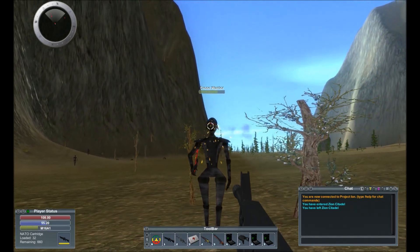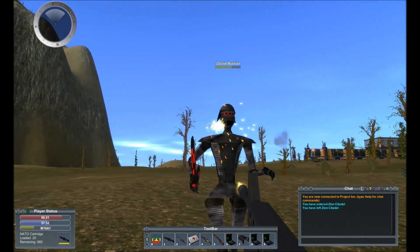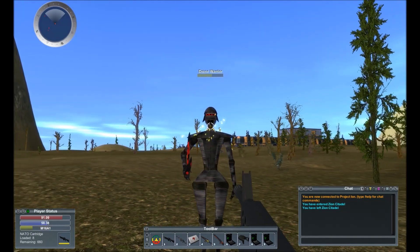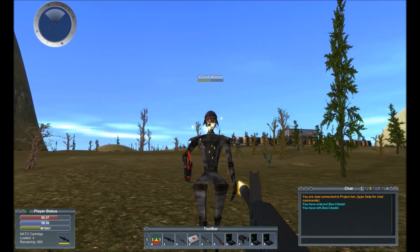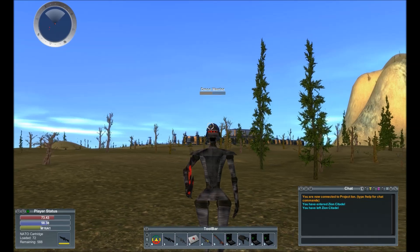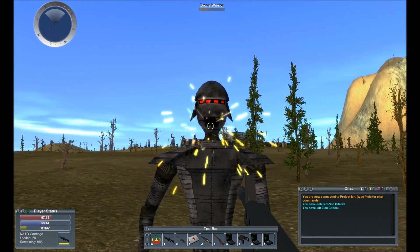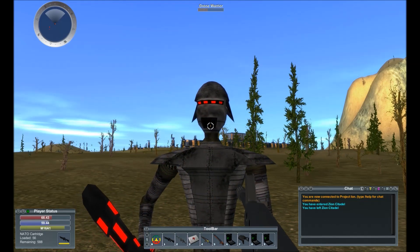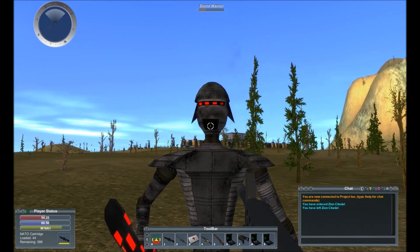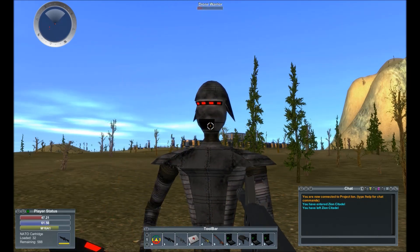Before we get into the patch notes, I just want to remind everybody to check out the Project Ion Facebook page if you're at least a bit interested in the game. It's good for updates and reminders about their events. Right now there's a mining event every single Wednesday that gives you a chance to win a PRD-103, which is the finder, and the PRE-102, which is the excavator, plus 150 bombs.